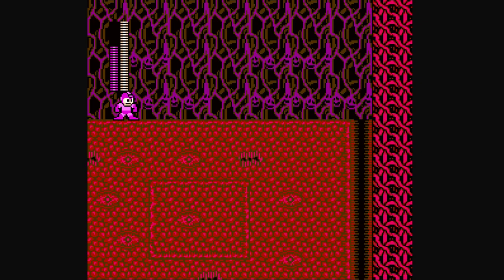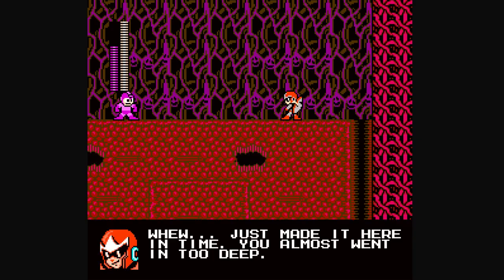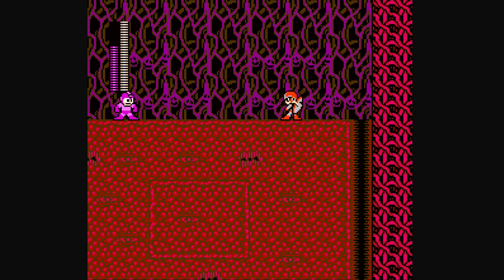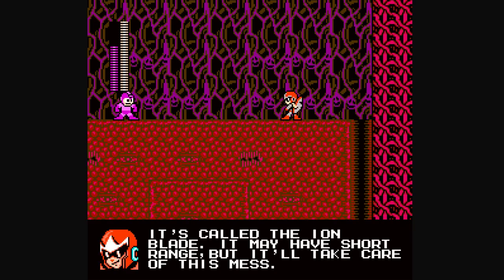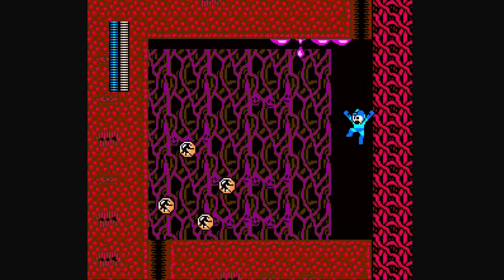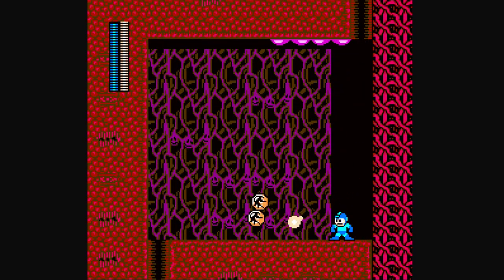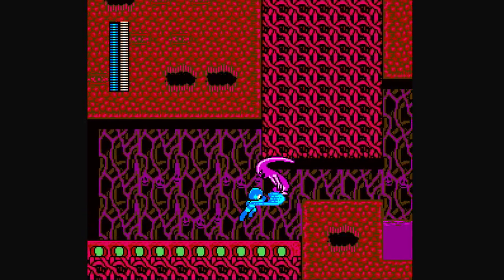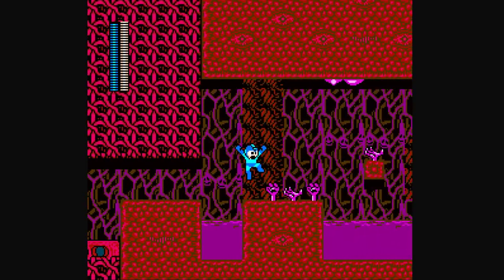Got a Protoman cutscene here. He almost went in too deep. The Ion Blade? Okay, so we got a special weapon here. What does this mysterious blade do? Well, for one thing, it allows you to actually kill the enemies, which is useful, and it's required for the final boss. It's like Slash Claw, basically. That's essentially what this is.